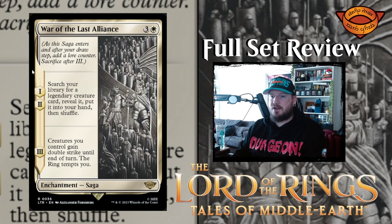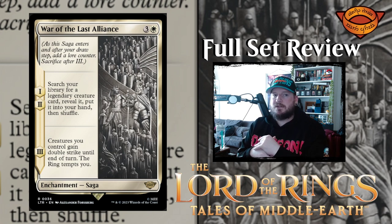Next up we have another saga — War of the Last Alliance. Three and a white for an enchantment saga. Chapter one: search your library for a legendary creature card, reveal it, put it into your hand. Chapter two: you do the same thing. Chapter three: creatures you control gain double strike until end of turn and the ring tempts you. So this is like four mana — let's end the game in the next couple of turns, because I'm going to find my two best legendary creatures. Pretty cool design. On chapter three, that's the turn you're going to swing out and try to win. So it's pretty good.